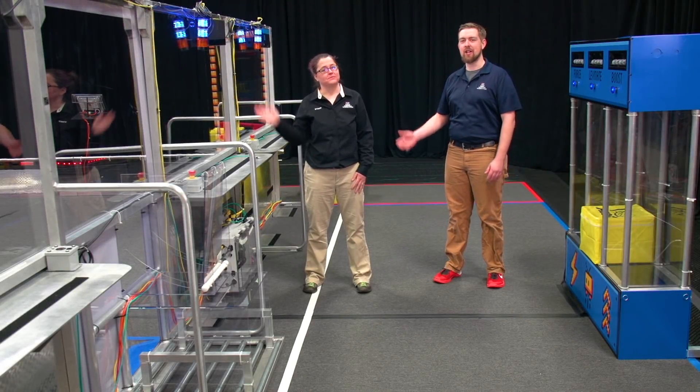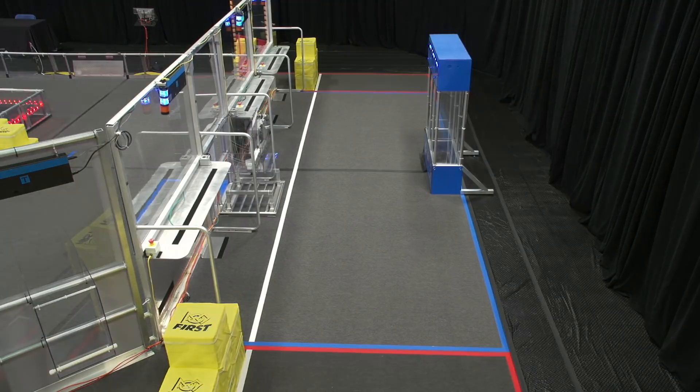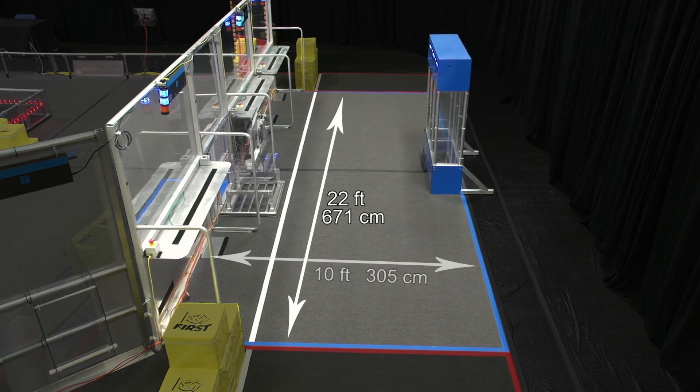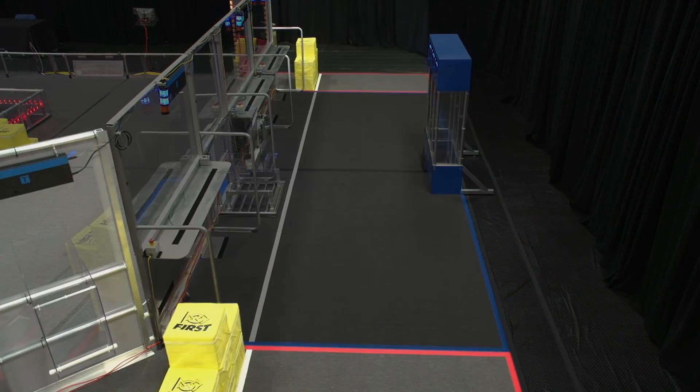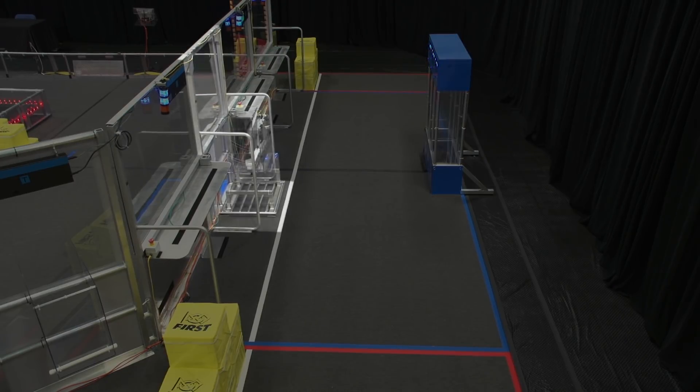Hey guys, I'm Alex and this is Jamie. We're here to talk about the Alliance Station and FIRST Power-Up. The Alliance Station is 22 feet wide by 10 feet deep. It's sandwiched between the opposite Alliance's portals. In the back of the Alliance Station is the vault. The exchange is in between driver station 1 and 2.